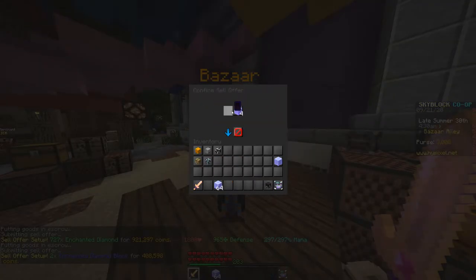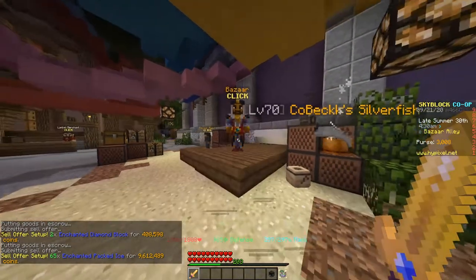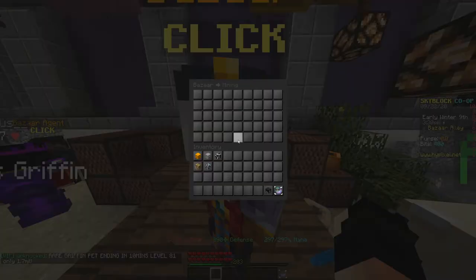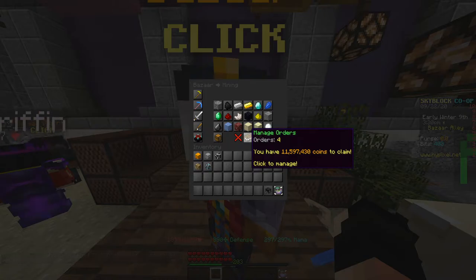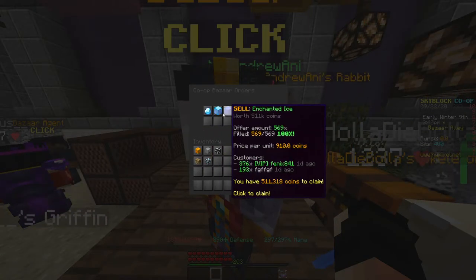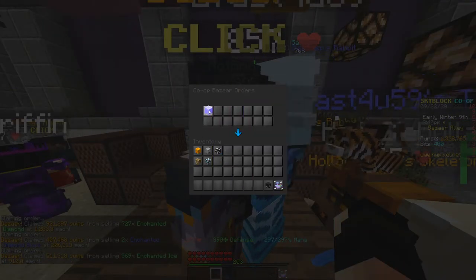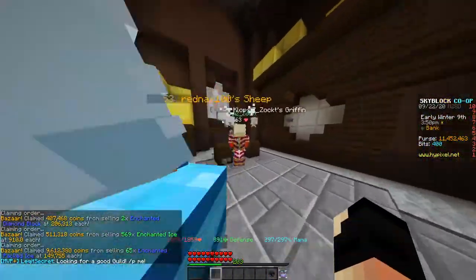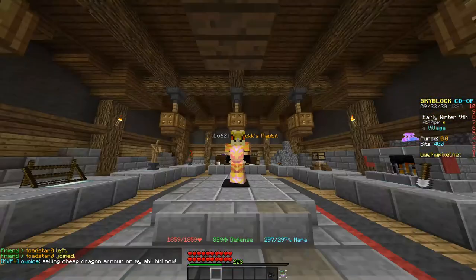When this stuff fills up I'll be back to show you how much we made. All the stuff is sold — we made a total of 11,597,000 coins off of just one week of ice minions with the diamond upgrade. Let's collect all that and put it back in the bank. We should have about 30 to 34 million in the bank now.